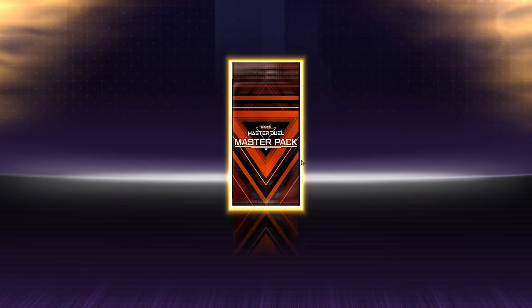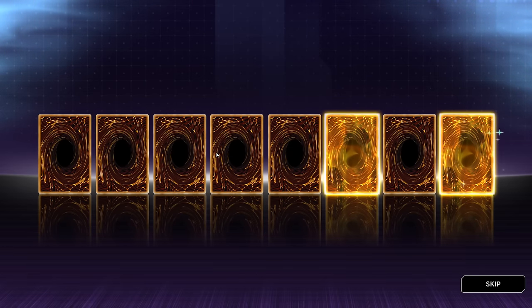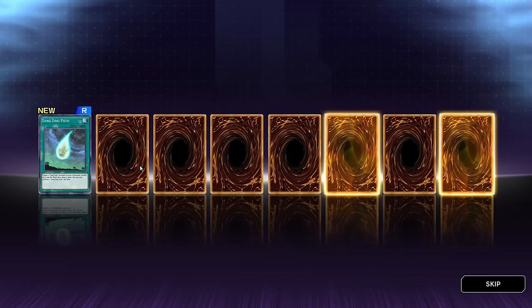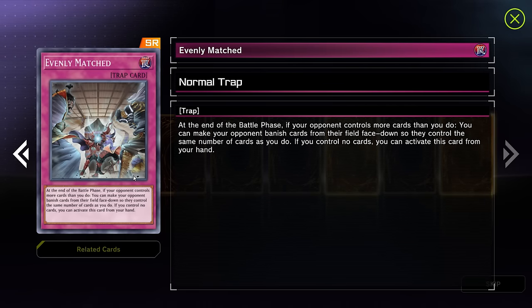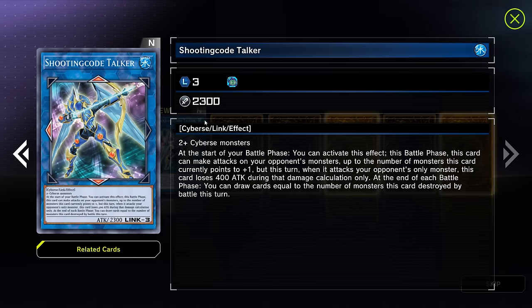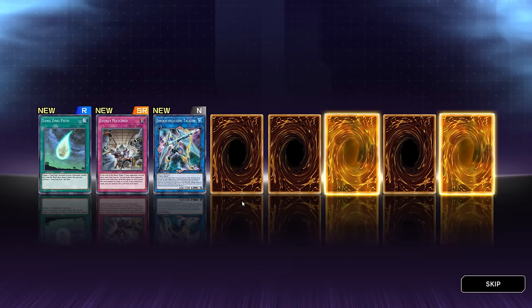What, another SR? Two SRs! Yang Zang — no way. This is an amazing card. This is an out, this is incredible. This is our third pack and we just pulled Evenly Matched! We have actual removal — you can't get better than that. This pack alone is worth it just on Evenly Matched alone, it doesn't even matter about anything else.